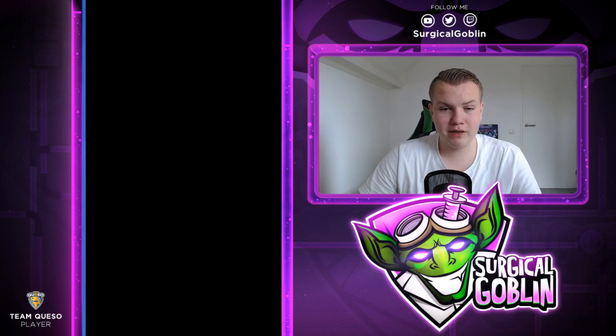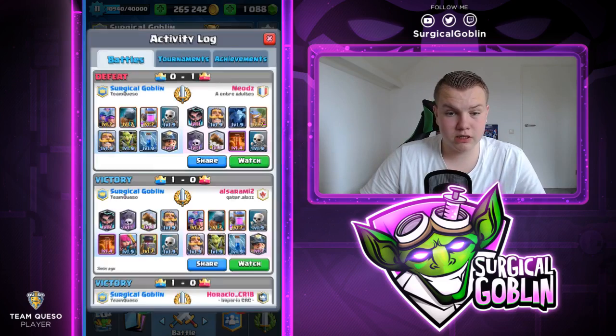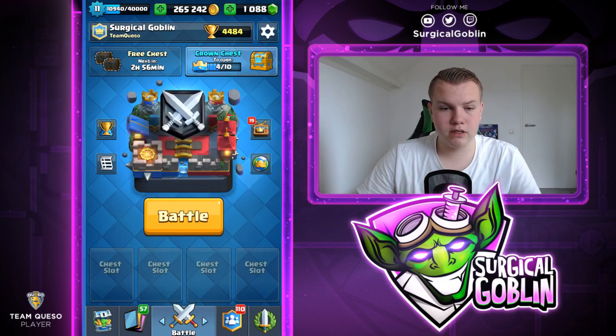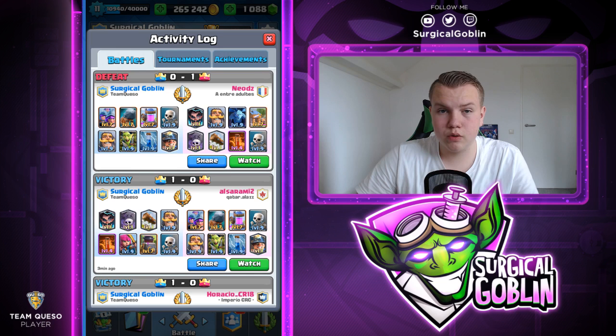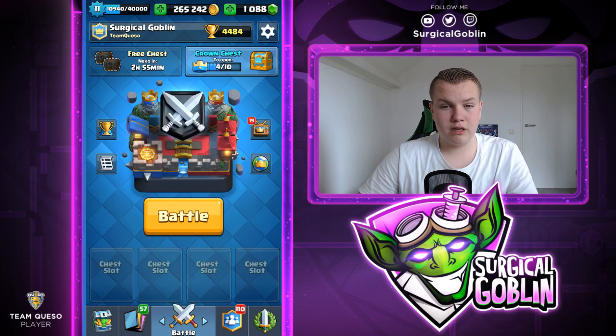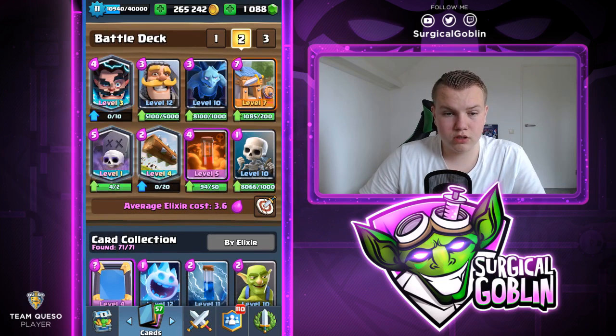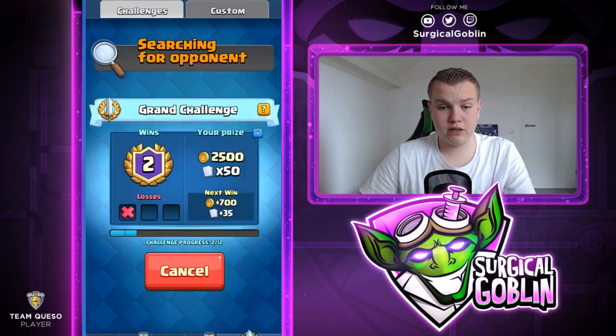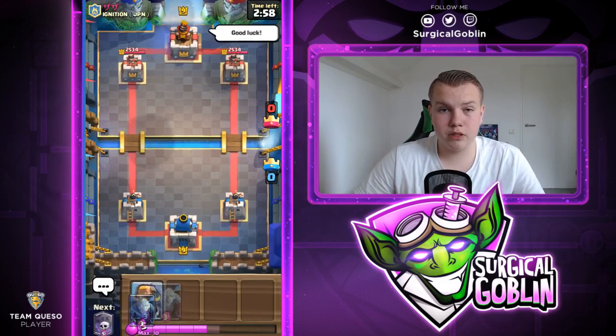We couldn't do much versus his push. Let's copy his deck — it was actually pretty solid, feels like a meta deck. We did have the Wi-Fi symbol for a few seconds but luckily it's gone. Looking at the matchup, he had the Barbarian Log for our Battle Ram and the Electro Wizard as a solid counter. We don't have good Graveyard counters. His deck is sort of the same Graveyard deck we already played but instead of Archers it has Minions, and instead of Furnace it has Barbarian Hut.